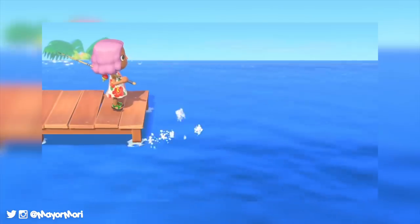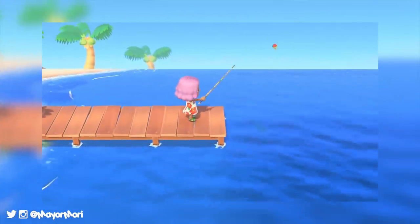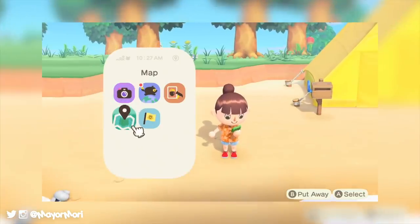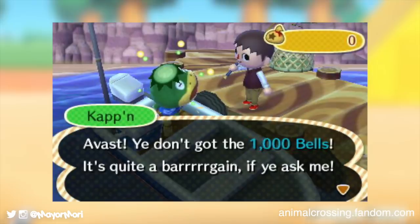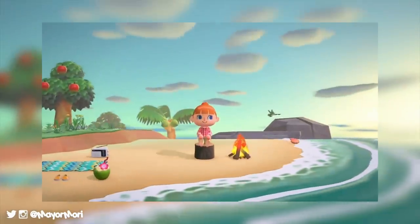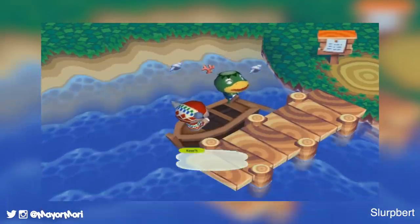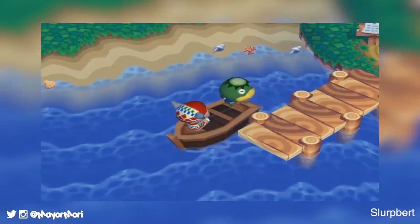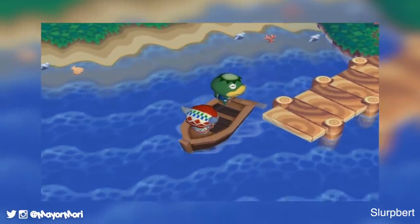So the dock is a location usually found along the beach in Animal Crossing towns. It's appeared in the original version but is probably most recognisable from Animal Crossing New Leaf. In both instances the dock acts as a departure point to different areas of the game. In Population Grown you could speak with Kapp'n the Sea Turtle, who will assist you by offering a boat ride away from town to a tropical island in the south.